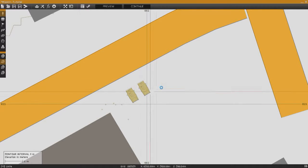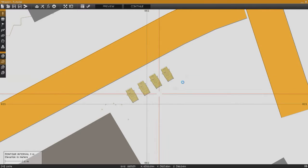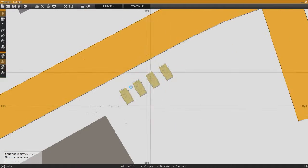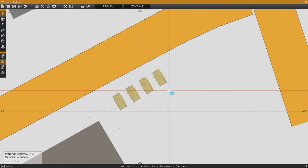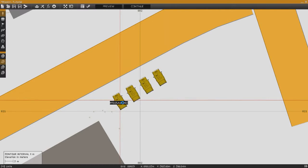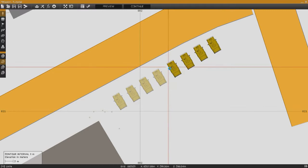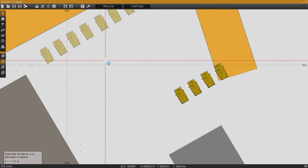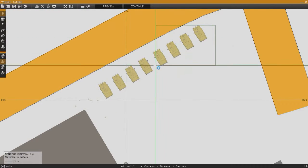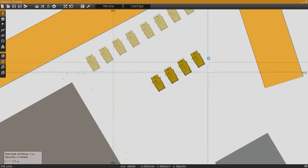Now that you have two Humvees placed, just highlight both of them, Control-C, Control-V — now we have four in a matter of seconds. You don't have to keep double-clicking through the empty car menu and setting everything up each time. Copy and paste is going to be a huge thing in mission editing to save time. Also note that wherever your mouse cursor is when you copy, that's where it pastes. So if you copy up here and then Control-V, they'll paste relative to where your cursor was when you copied.